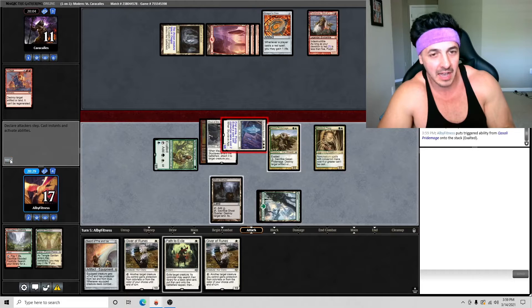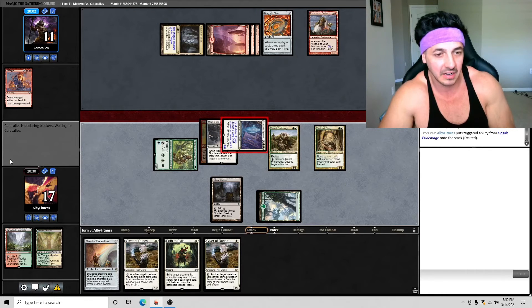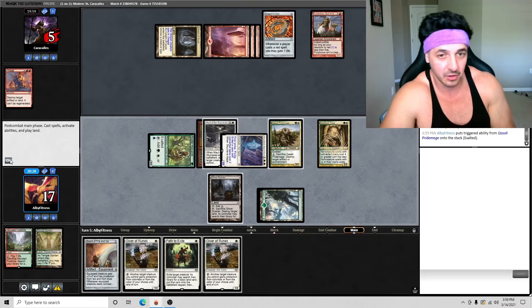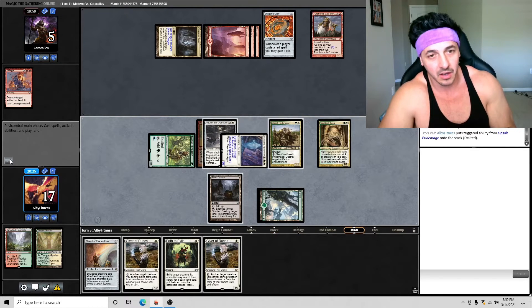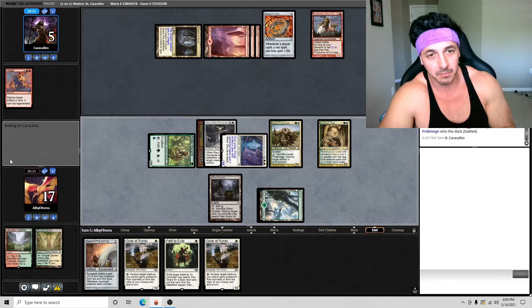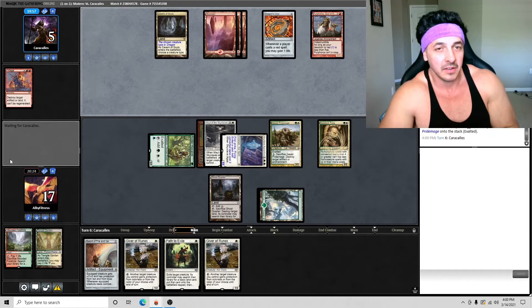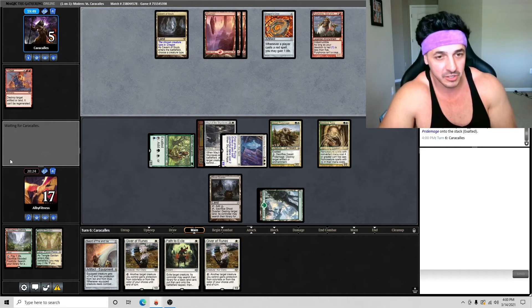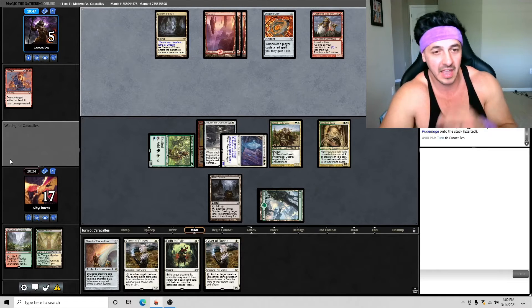We play Gaddock Teeg and I'm feeling pretty good — two-turn clock here. They could hit us with Anger of the Gods, but even with that we still have the sword to continue dealing damage. With Teeg, we're not worried about big spells. If they cast a big creature we can Ghost Quarter and Path to Exile it, so we have everything covered.